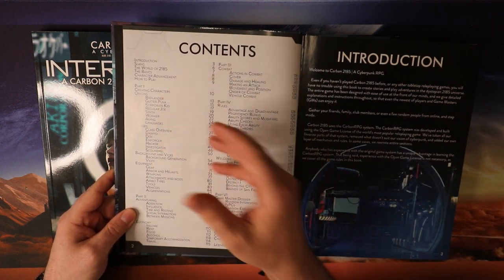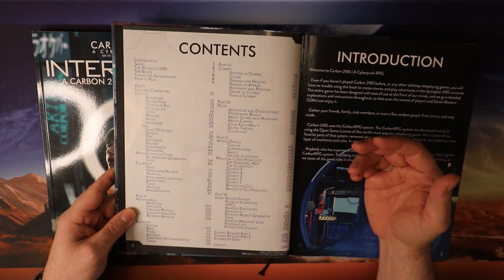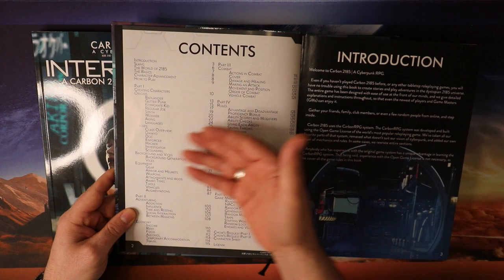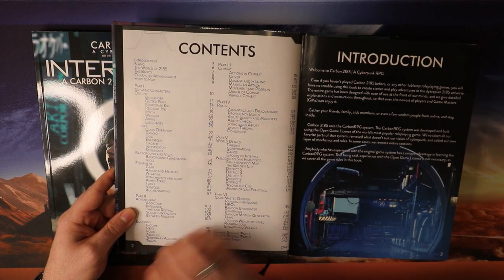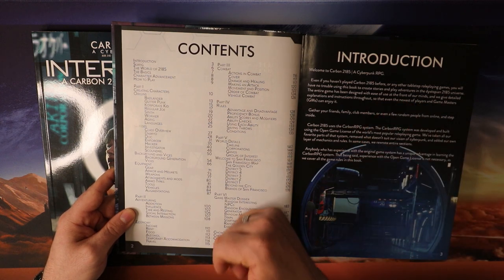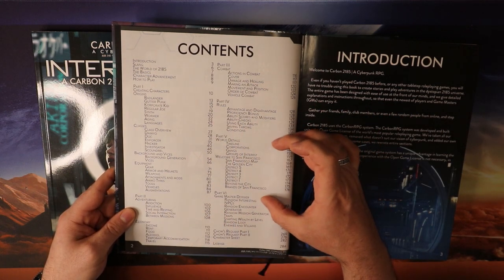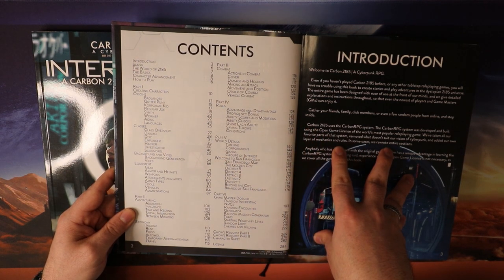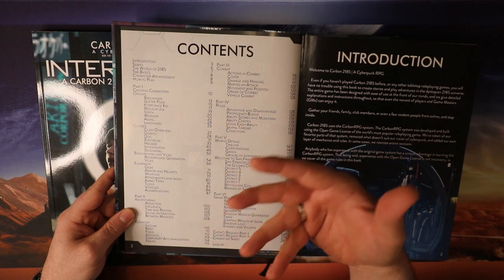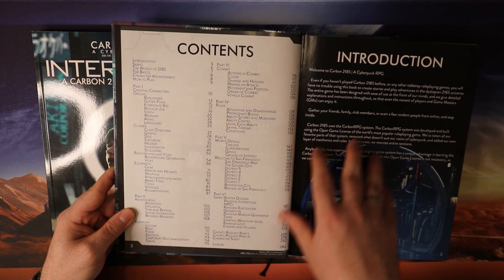We have character creation, the different origins relevant to cyberpunk — instead of the backgrounds in terms of races or ancestries. The new classes are specific to Carbon 2185: Demo, Doc, Enforcer, Hacker, Investigator, or Scoundrel. Then the various backgrounds, devices, and equipment, how to do adventuring and economy, a nice section on combat rules, the world of San Francisco in 2185, a section for Game Masters, and — the spark for this particular video — Child's Request, a two-part series in this book to get people started.